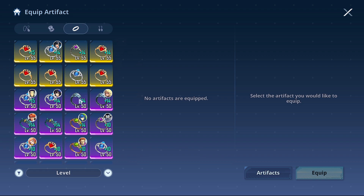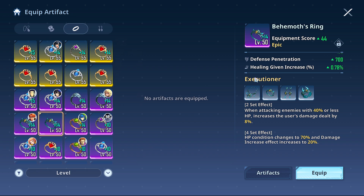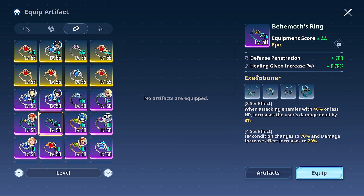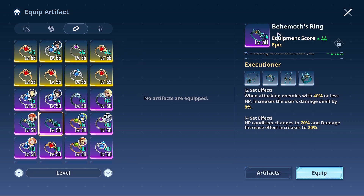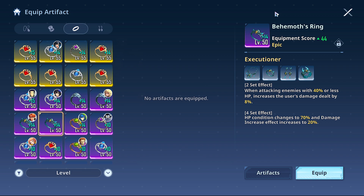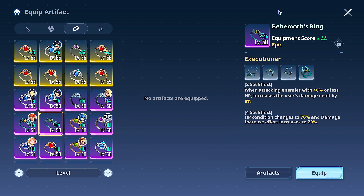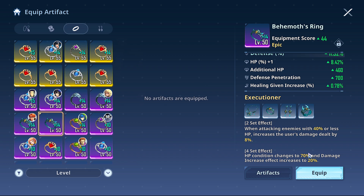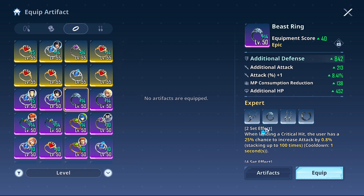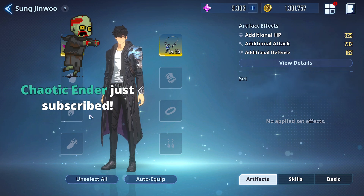Executioner is the other one that comes to mind. It increases your damage when the opponent is at low health. The damage wording matters more on other characters not named Sung Jinwoo, because some hunters like Seo Jiwoo don't use their attack stat at all — she scales off defense. I wonder if there's some higher-level calculation that takes it into consideration, or if it's just printed on hunters to keep the game uniform. Executioner is a good set regardless — it's one of the de facto ones most hunters will use because, unlike the attack-increasing sets, it works on characters that don't have an attack scaling need.